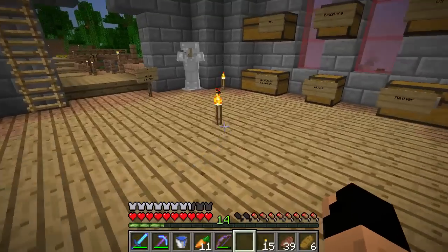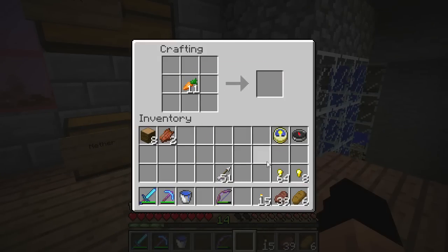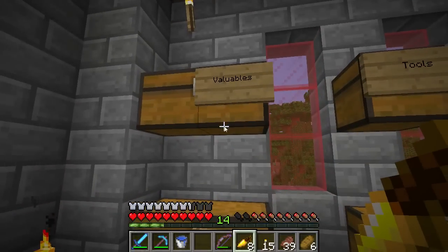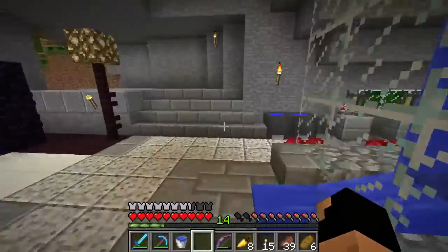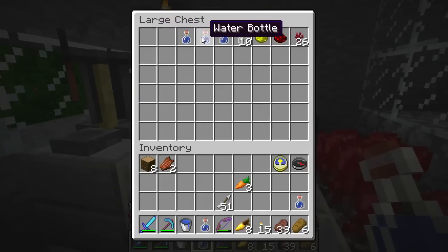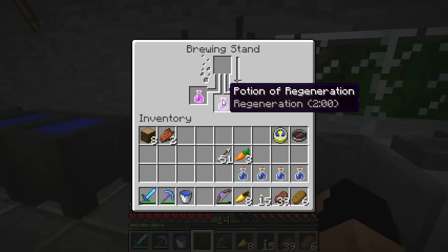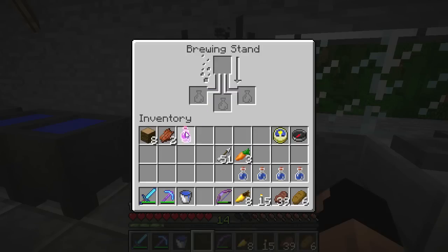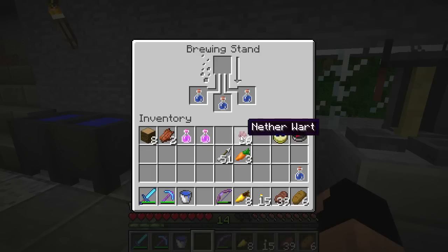Eight is a nice number — let's make eight night vision potions. We'll get our gold nuggets out and surround our carrots with gold nuggets. That should be eight golden carrots perfectly — very cool. Let's put the gold back and run downstairs. To make potions, we first need awkward potions or water bottles. Let's take out these water bottles and get to work mass producing the potions. We have our potions of regeneration too — unfortunately they don't stack.